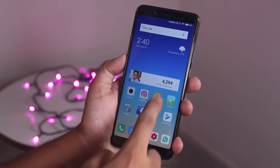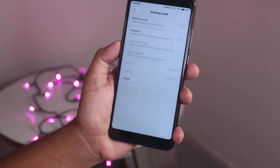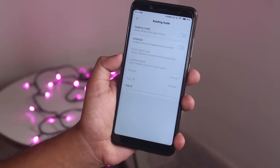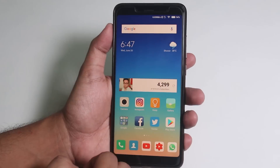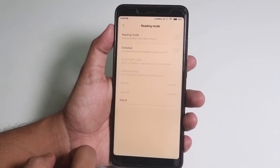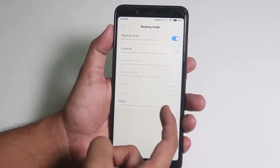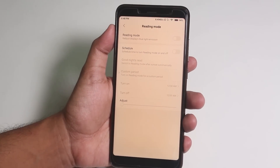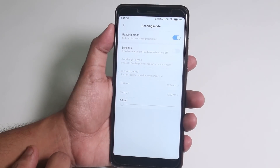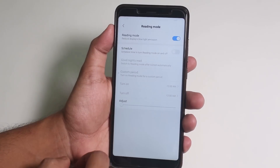One bug which is pretty annoying: it's about the read mode. Even Android 8.1-based MIUI 9.5 had this bug. Every day after 6pm, no matter what, your display will automatically become yellowish — even when reading mode is turned off. If you turn it back on it looks normal because I decreased the intensity all the way down. If you increase it again your display becomes yellowish. So every day on or after 6pm I have to turn read mode off and on again just to make the display look normal.